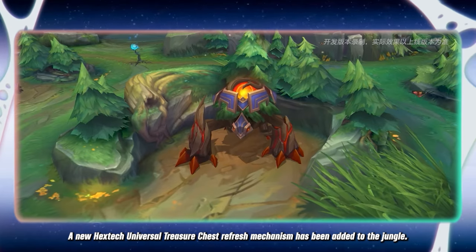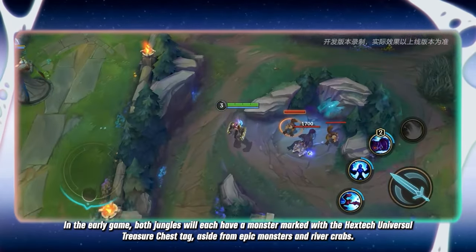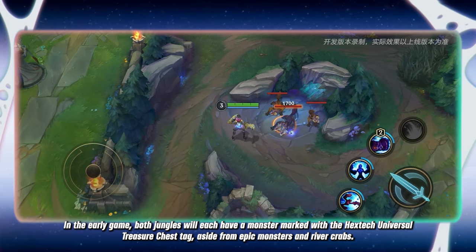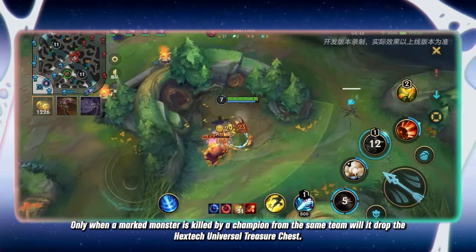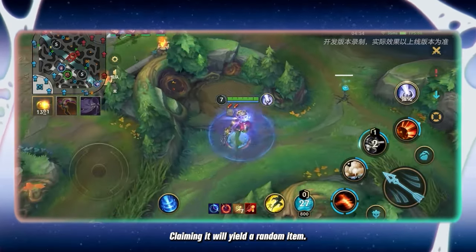A new Hextech Universal Treasure Chest refresh mechanism has been added to the jungle. In the early game, both jungles will each have a monster marked with the Hextech Universal Treasure Chest tag, aside from epic monsters and river crabs. Only when a marked monster is killed by a champion from the same team will it drop the Hextech Universal Treasure Chest, and claiming it will yield a random item.